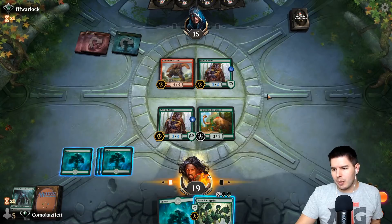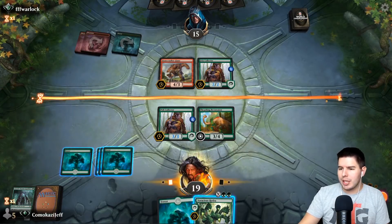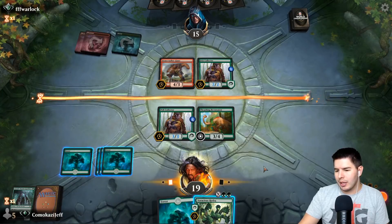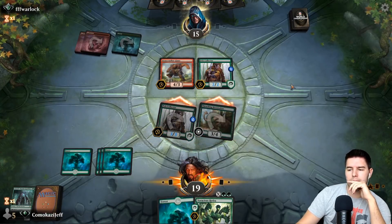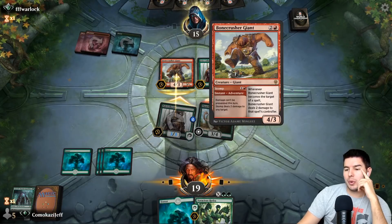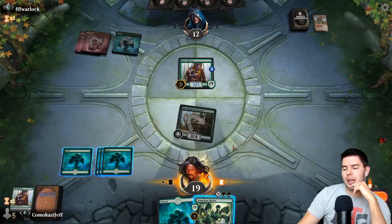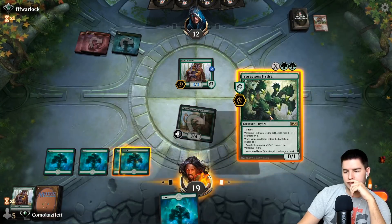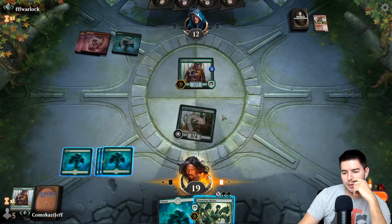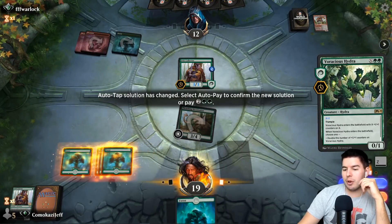Grow the Pelt Collector, but do we swing in? Waiting one turn makes this guy even bigger, which gets out of the range of a lot of mono red or red-green stuff. I'm actually going to go ahead and offer trades here. This grows the Pelt Collector when it dies, which is annoying. Down to 12, we're still staying aggressive. I can make this a four or five which blocks basically everything except for Questing Beast — we could block and trade off, but Pelt Collector grows.